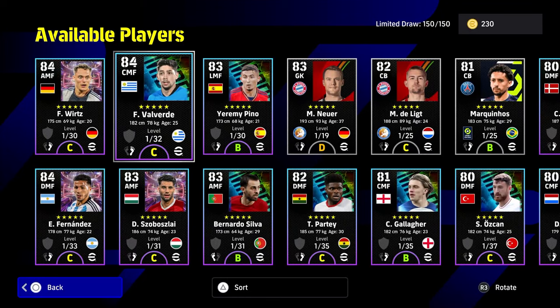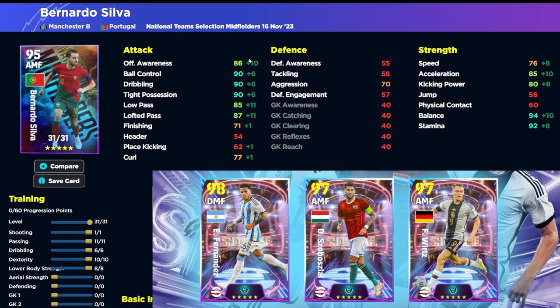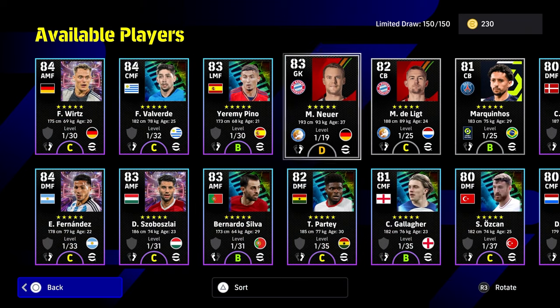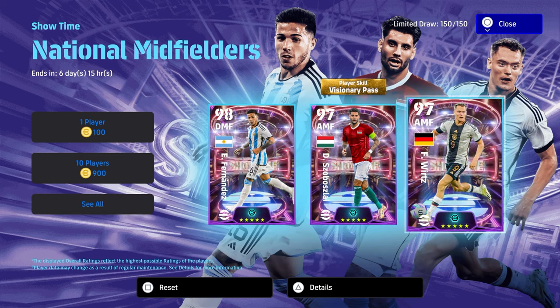We also have a selection of other players for a quick rundown. Valverde at 32 levels is decent — I'd train him very similarly to Enzo. Bernardo Silva looks like he'll be similar to Pedri on the ball. Partey is a very strong defensive player — when trained up you get 90 aggression while still having about 80 speed, with physical contact up too. Not so much a passer or speedster, but a very solid player.